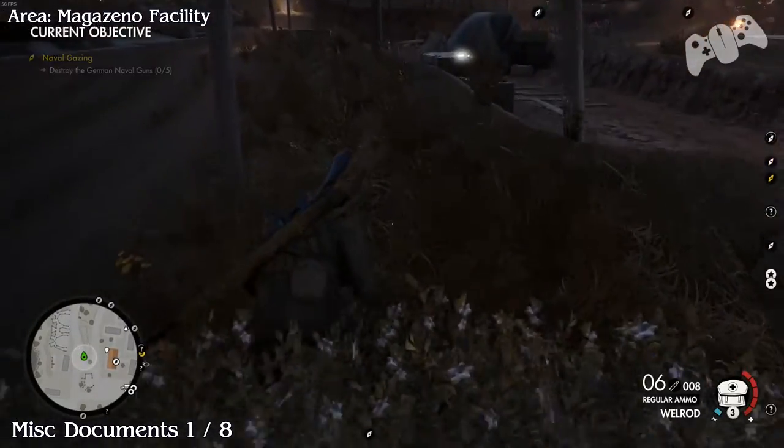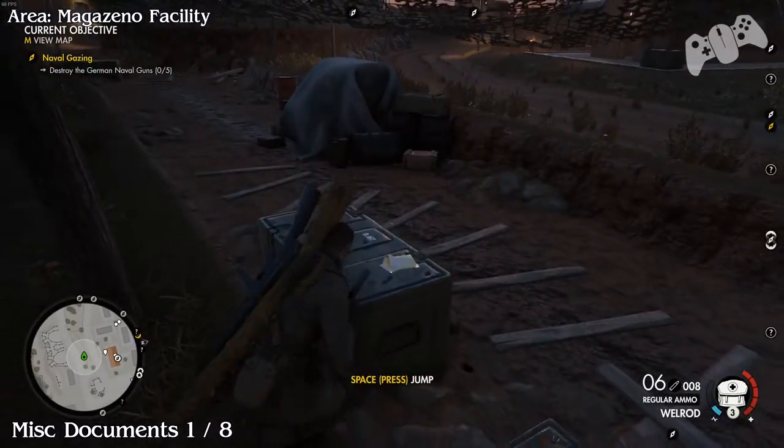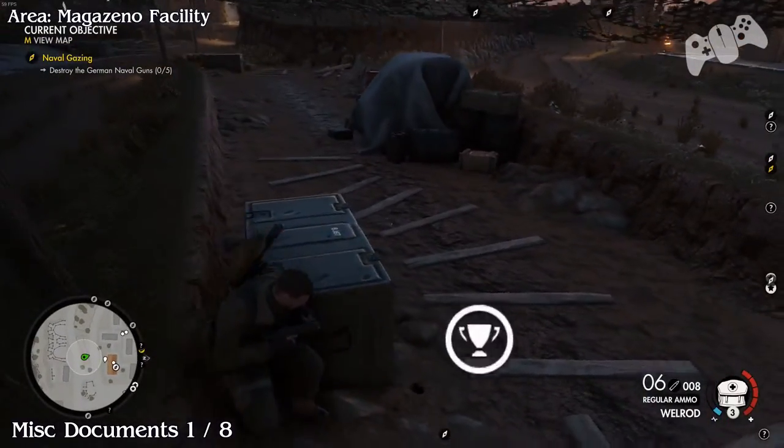In the same location in the trench section you'll find a document located on the crate and this will be document number one of eight.